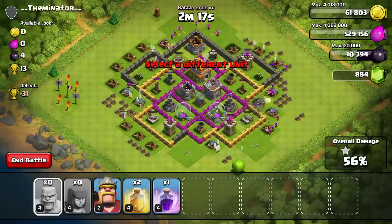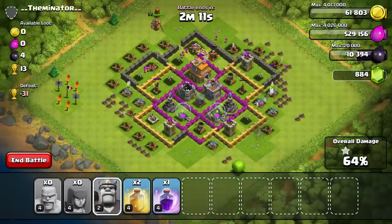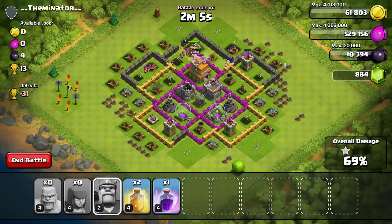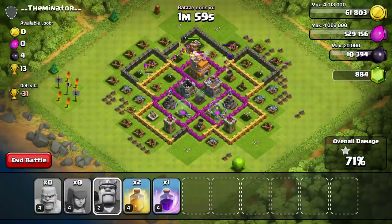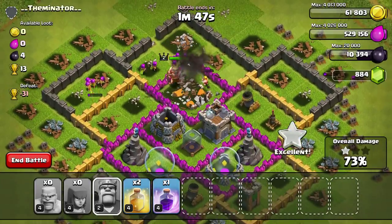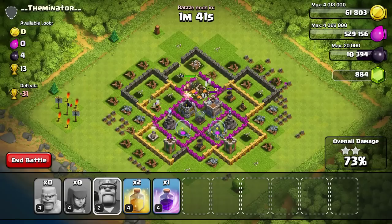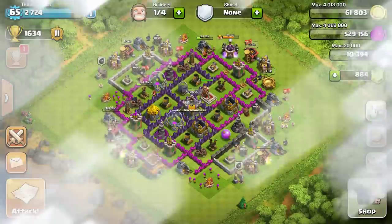We are breaking through — of course they go for the wall that's not broken. I'm going to use Bob. He'll draw most of the fire from anything. Bob's not even being touched much — there we go, now we've got this. Look at that air defense! Bob is wrecking it. We got two stars — there's no way we're getting three, but that's okay. I'm going to go ahead and end it now.